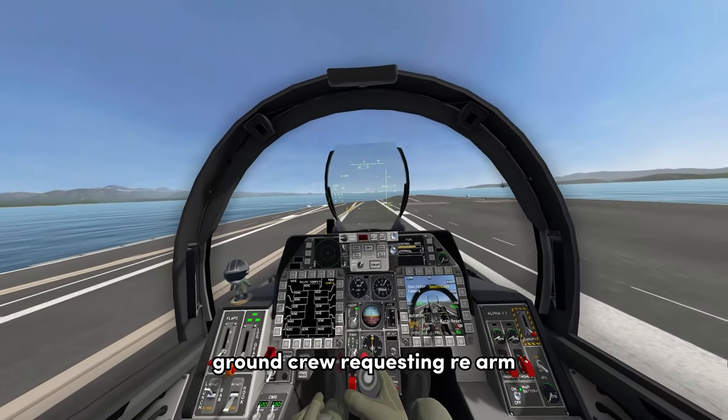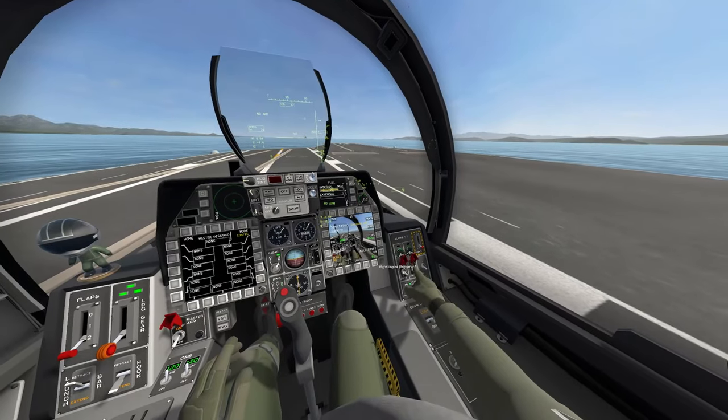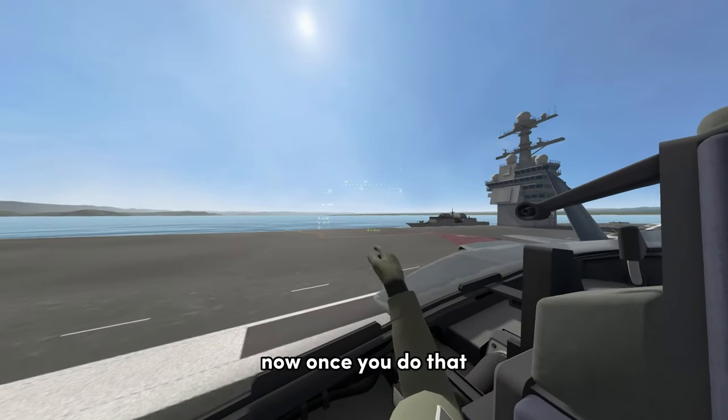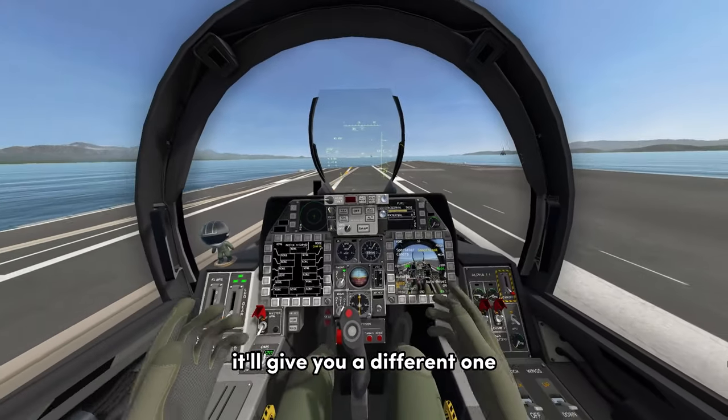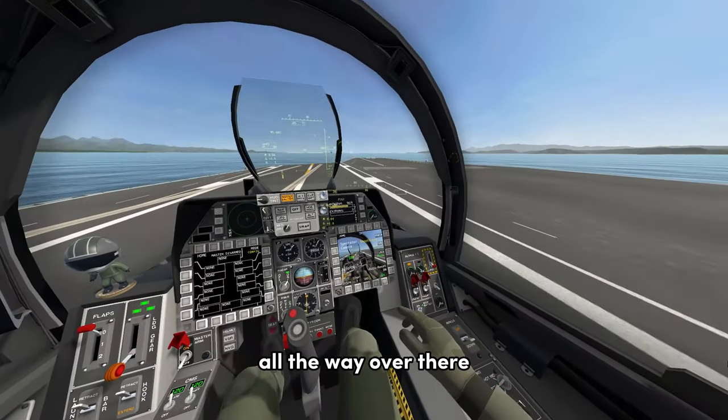Ground crew, requesting rearm. Copy, bring it on over to a rearming station, sir. Once you do that, it's going to give you a waypoint — mine's right there. It'll give you a different one depending on the carrier or the base. Then I'm going to taxi all the way over there.